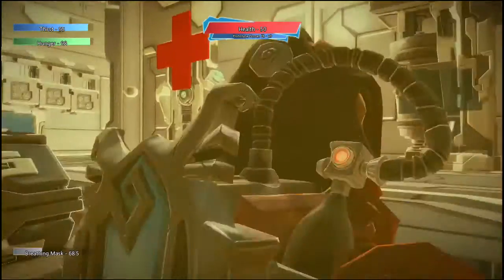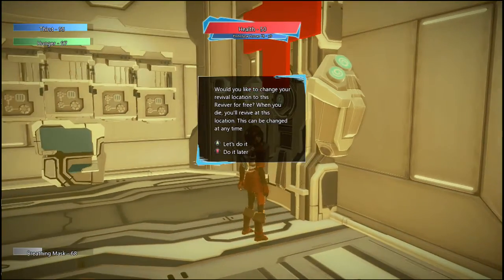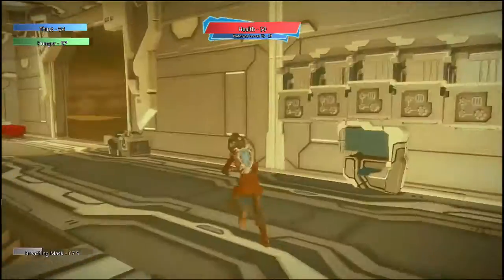As we look around upstairs, we have this device here which allows us to change our revival location. When you die, you'll revive at your ship unless we change it to this particular location — then we'll revive here when we die.